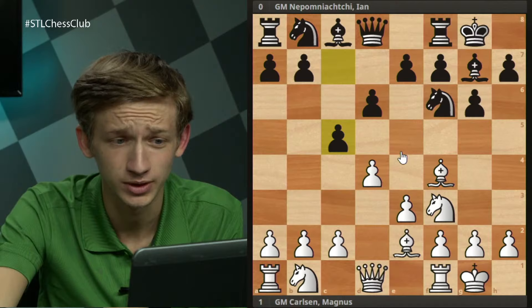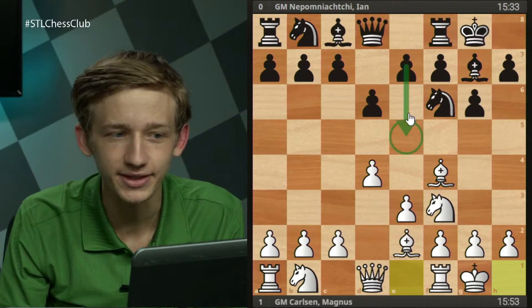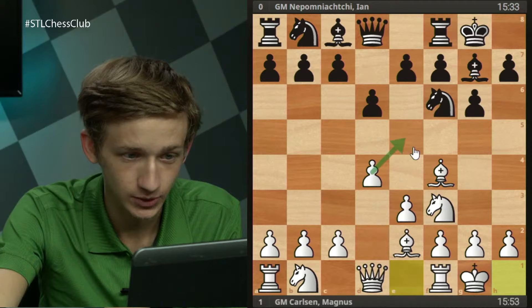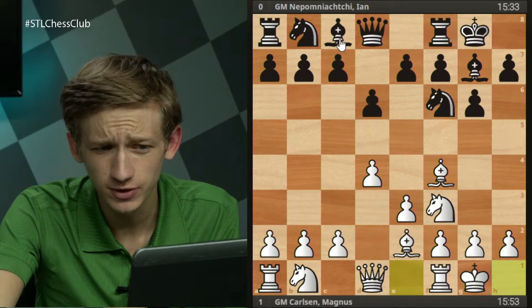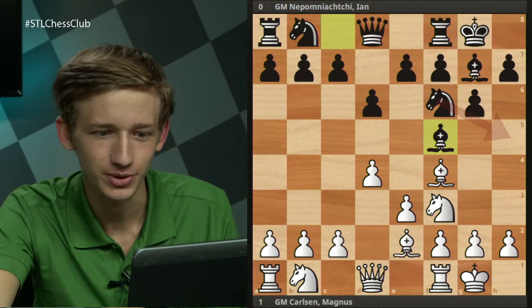The other plan worth mentioning is going for e5 — the most combative way to challenge the center, and I think this is what Jan had in mind. There are obvious things preventing black from playing this move: white is controlling the e5 square three times, making it difficult to get e5 into play. That's probably how Jan arrived at the idea of knight h5. As for bishop f5, it's not a bad move by any means — just a good developing move, though I'm not sure it's showing a specific threat.